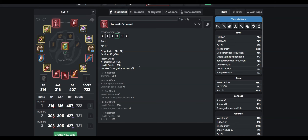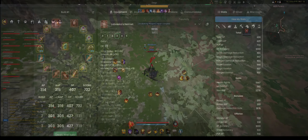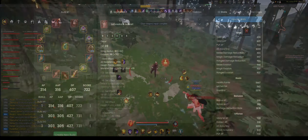In this DR build I'm running five piece accuracy with a Disto, and this is the one I'm personally working towards since it gives me the option to kill pretty much anyone - I have the accuracy and damage to combo most people, aside from maybe Shais running their evasion builds.